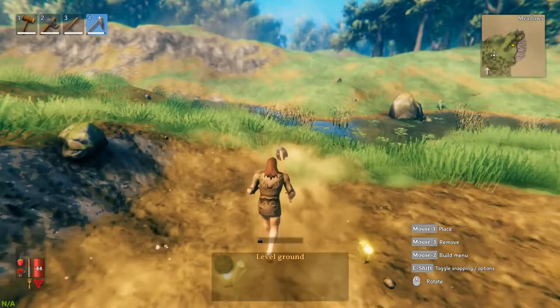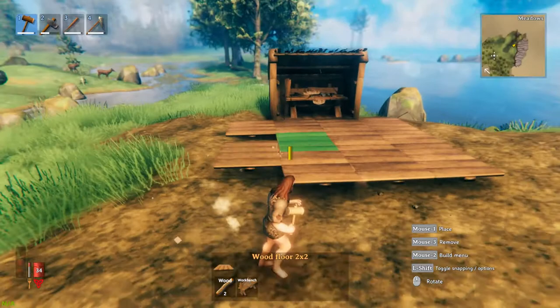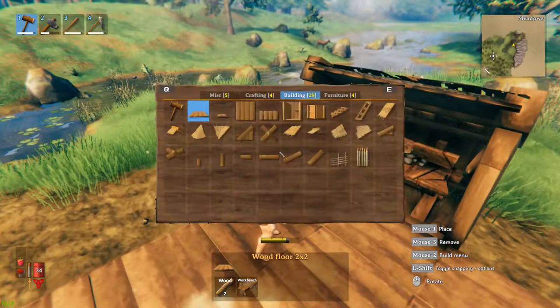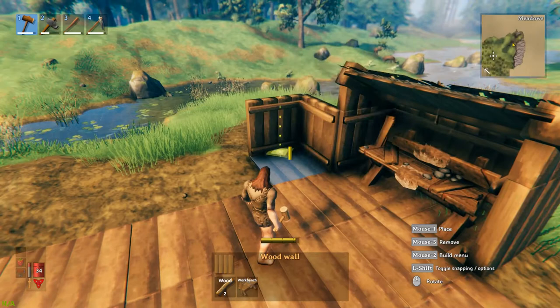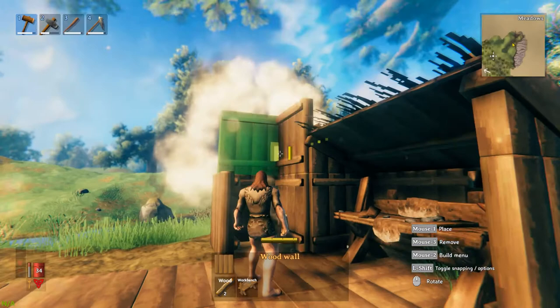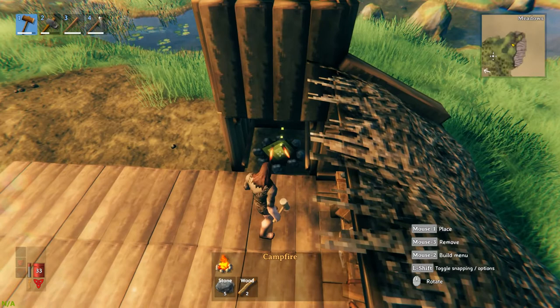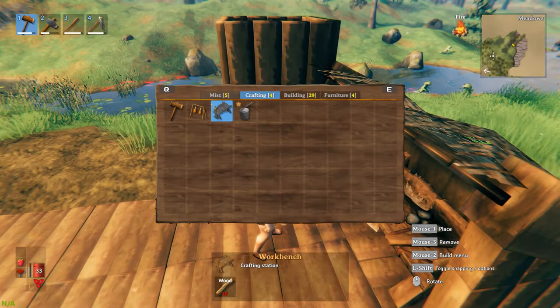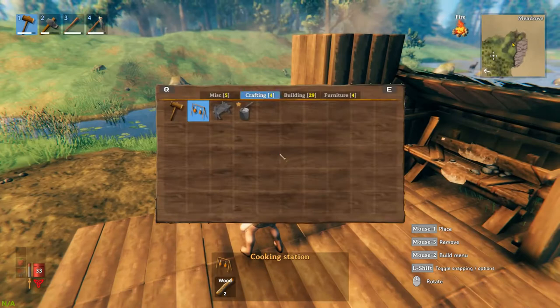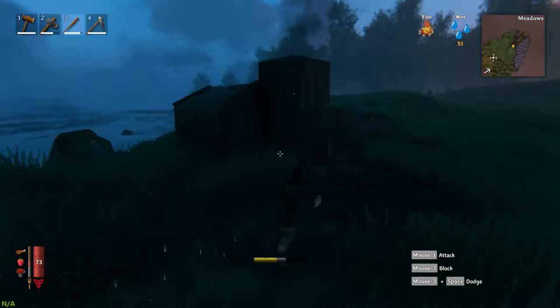There we go, just leveling out the ground with our newly acquired hoe - you can see it gets rid of all the grass and we are progressing with our building. We do need a fireplace obviously - you need a fireplace to cook. When you're building you do need to make sure you've got support as well. I do like the mechanics in this game for building. If you don't have a chimney and just put a campfire within your house you will die because the smoke will poison you. We've got a little stand over the fire so we can put our meat on there.